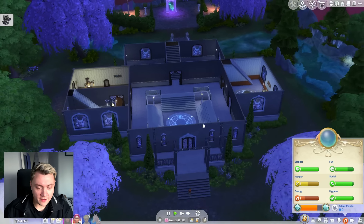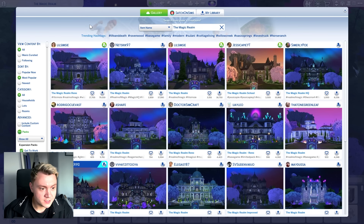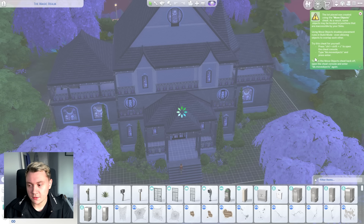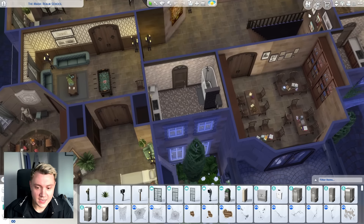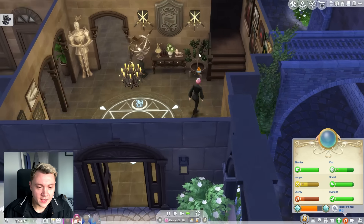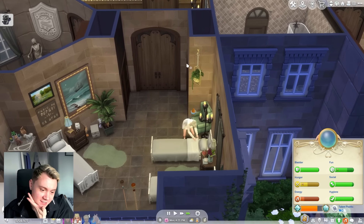I fucking hate this magic school. We are going to be changing this lot to one off the gallery because I absolutely hate it. Oh, this looks really cute. Please don't break my game. Oh no, we're freezing. But there are beds in here so we can fall asleep. This is genuinely what I wanted from Realm of Magic. I wish it came with a proper magic school that you can live in, like Hogwarts — like a boarding school. Sims 4 could never.